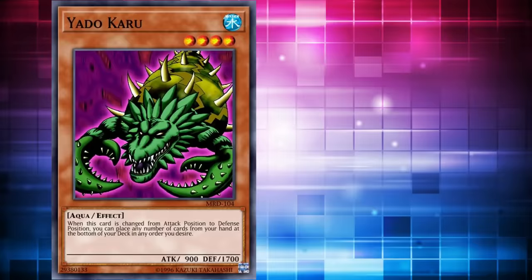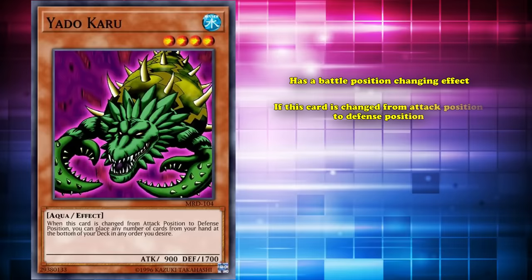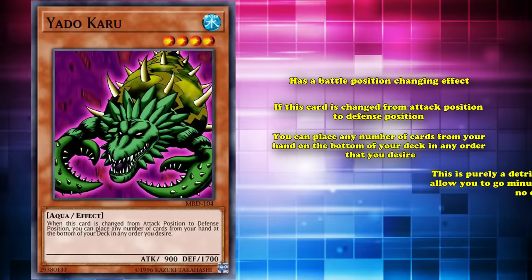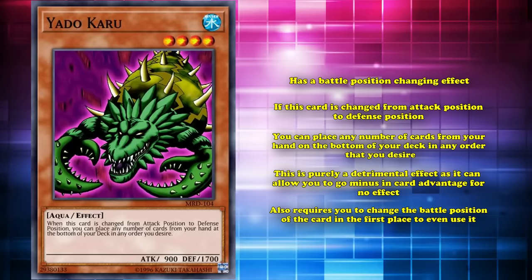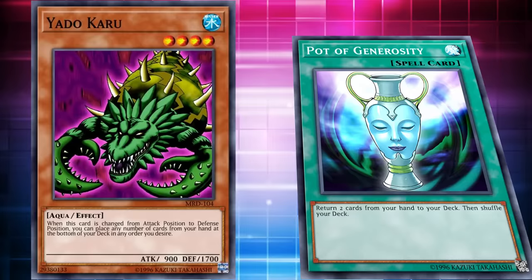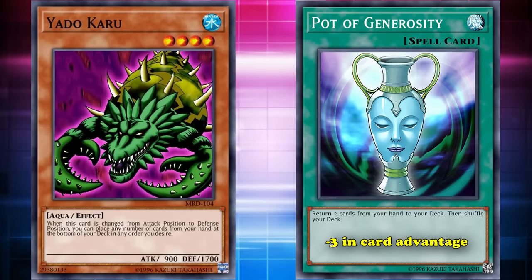At number 3, we have Yadokaru. This is a level 4 monster with 900 attack and 1700 defense, which also has a battle position change effect — if this card is changed from attack position to face-up defense position, you can place any number of cards from your hand on the bottom of your deck in any order that you desire. This is a purely detrimental effect, as it allows you to go minus in card advantage for no benefit, and also requires you to change the battle position of the card in the first place to even use it. So at least with Tainted Wisdom, you weren't actively screwing yourself over. But just losing cards from your hand back into your deck for no reason is just really bad. One of the worst cards in the game is Pot of Generosity, and that's because it's just a minus 3 in card advantage. Yadokaru can allow you to go minus 5 in card advantage if you desire.